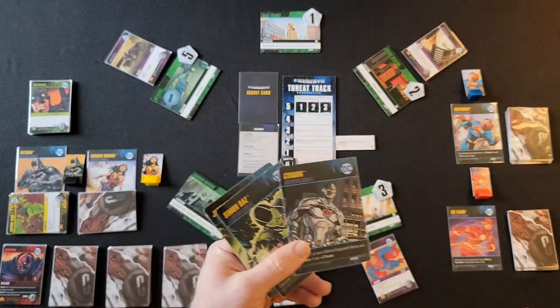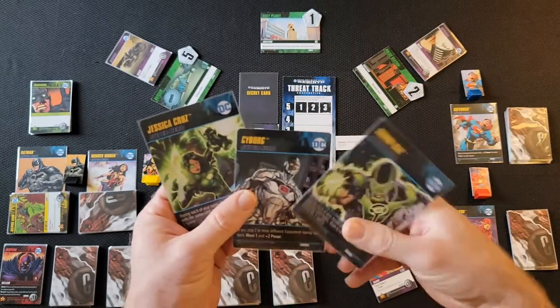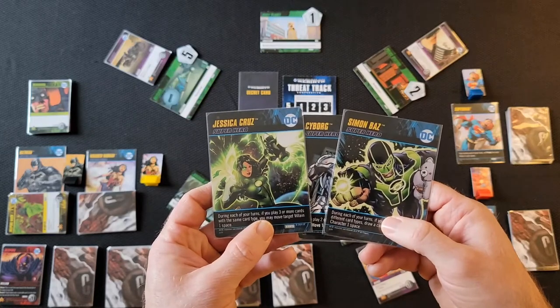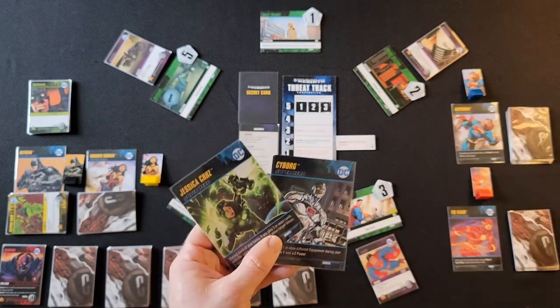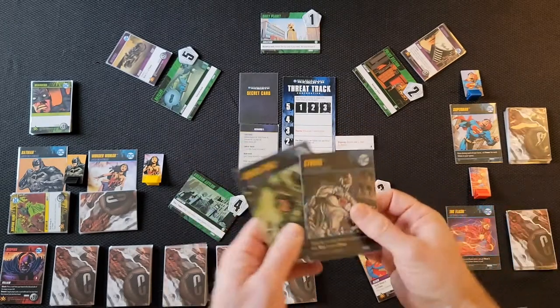You get rid of one card, and each player would get rid of one card. This one has — they're technically newer Green Lanterns — Jessica Cruz and Simon Baz. But you pick one and get rid of the other until everyone has their hero.